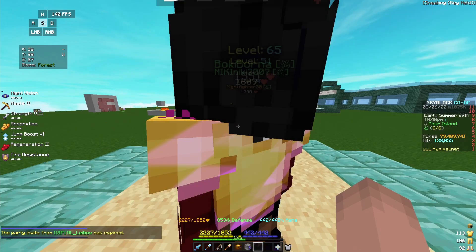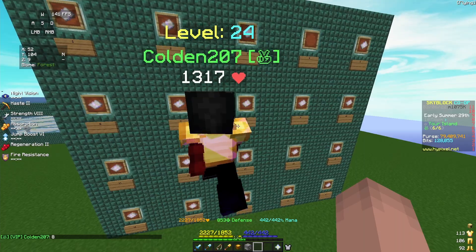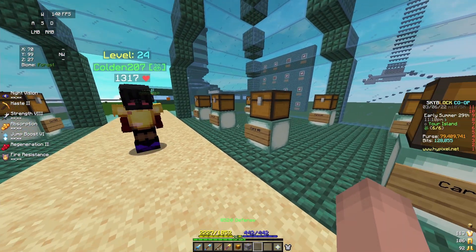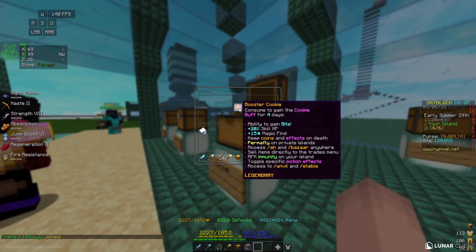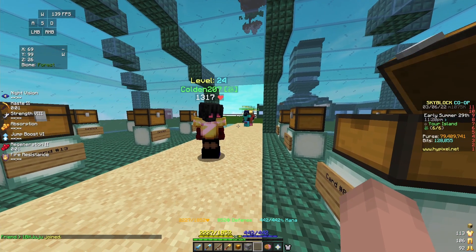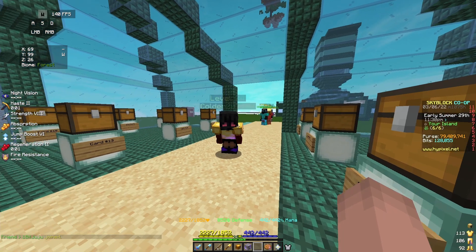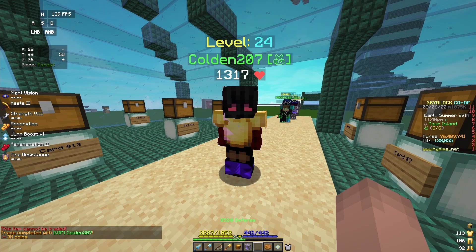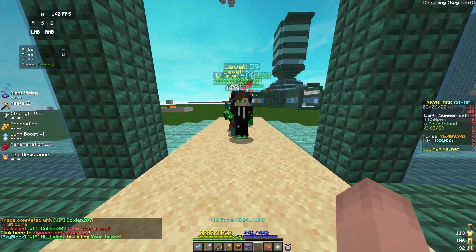Alright, next up in line, come on down. Colden, what item would you like to open? He wants number 8. Colden choosing card number 8 — let's see what his winnings are. He wins a booster cookie. Actual good item, not bad. Now, I don't think you can trade booster cookies, so I'll just give him 3 mil. GG's. Congratulations on your winnings. I will now kick you from my island and go to the next player.